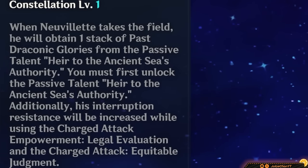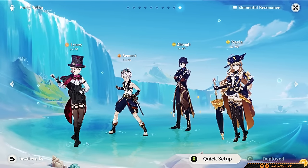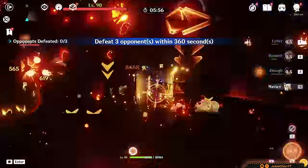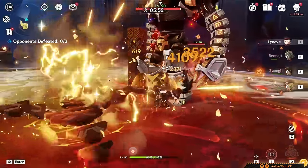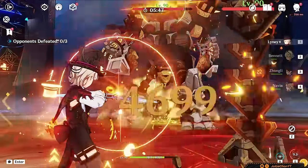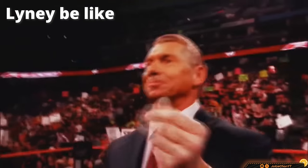C1 will make this team easier to play. Lyney, Bennett, Zhongli, and Navia works too — here you drop Kazuha for Navia instead. Having Zhongli and Bennett here buffs both Navia and Lyney, meaning both have an important part to play. Navia can shoot off her nukes, deal Crystallize shields, and then let Lyney profit. Another decent Navia sub-DPS slot-in.